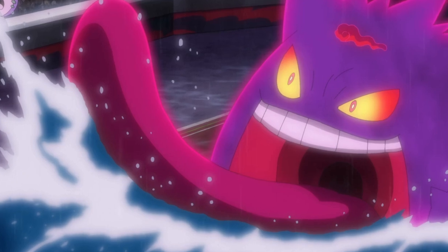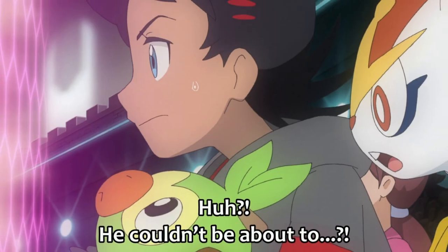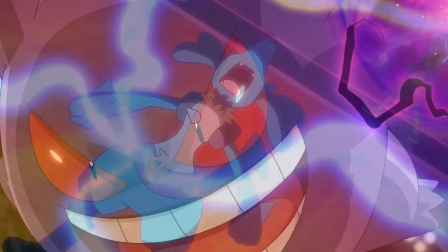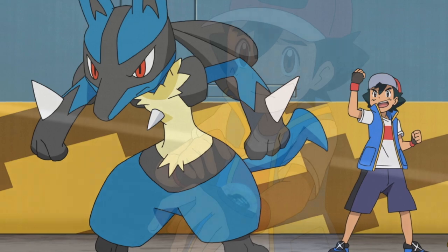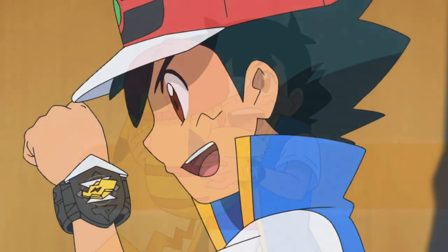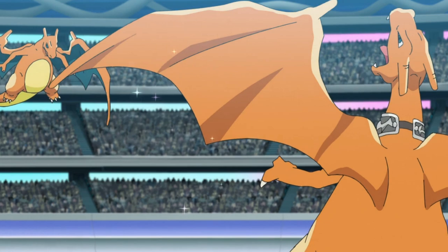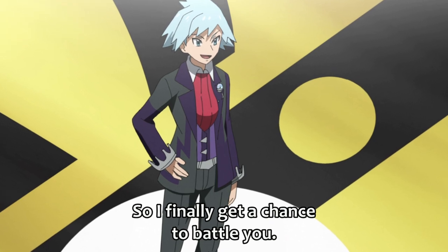Ash and Gengar tend to come up with really strange strategies — like swallowing Grimmsnarl, sucking up Raihan's sandstorm, or batting away Goodra with its tongue. There will probably be at least one silly moment that could only happen thanks to Gengar's Gigantamax form. But is Gigantamax actually Ash's best bet against Steven? I don't even think Ash will use Lucario in this battle, so we can probably rule out Mega Evolution. I wouldn't be surprised if Ash won with 10 Million Volt Thunderbolt — we've seen Pikachu defeat several Metagross in the past.